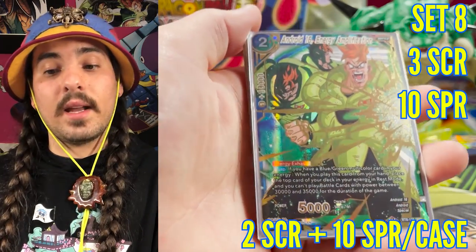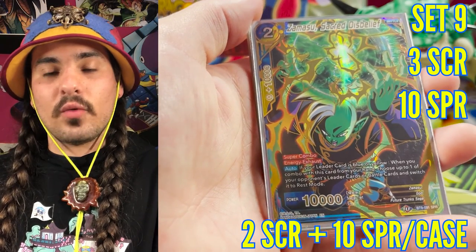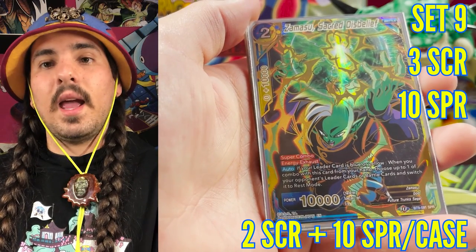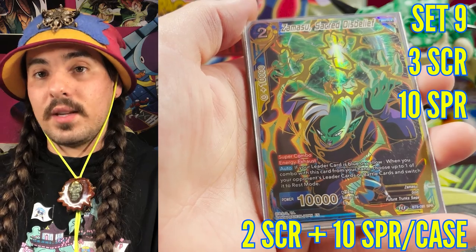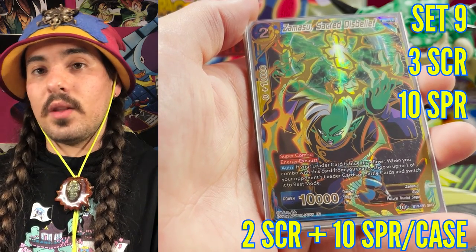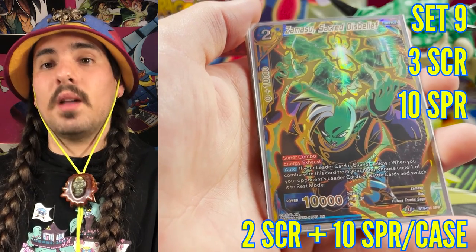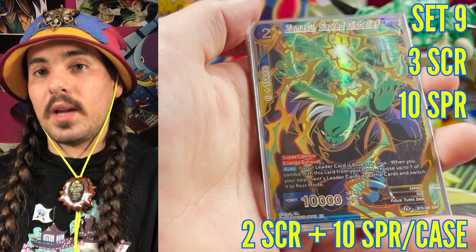Set nine had special rares in every box and also had three secret rares, so you were guaranteed two secret rares per case, with one secret rare that you wouldn't get per case. Same odds — one in six per box for a secret rare — and every box had special rares.